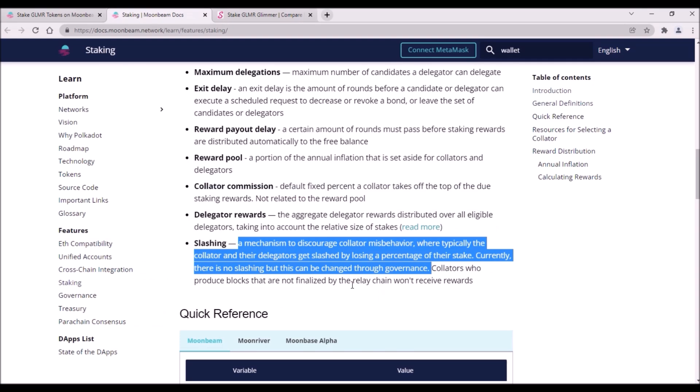Now as for the risks of staking — when you stake your Mover or Glimmer tokens, your tokens are still in your possession. That means the tokens stay locked in your wallet; you do not transfer your tokens to another address. So there is absolutely no risk of losing your tokens when you stake them. Also, Moonbeam has no slashing, which means you will never lose any percentage of your staked Glimmer tokens due to potential collator misbehavior.